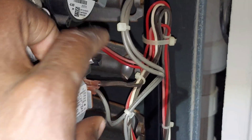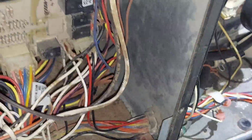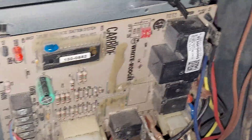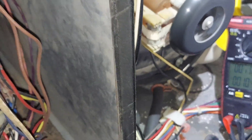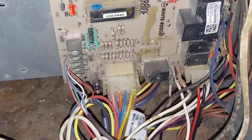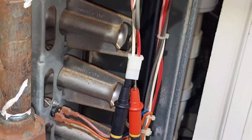There you go — 120 volts. Let me shut my gas valve off. So that's the diagnostics: the glow igniter is open, and the ignition control board is good because I'm getting 120 volts of potential. So that's the diagnostics confirmed.